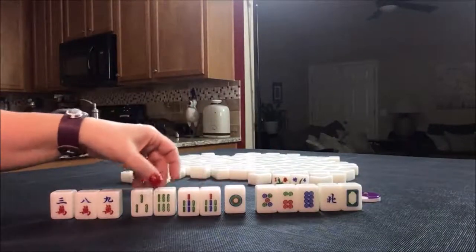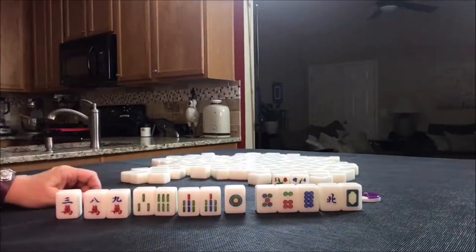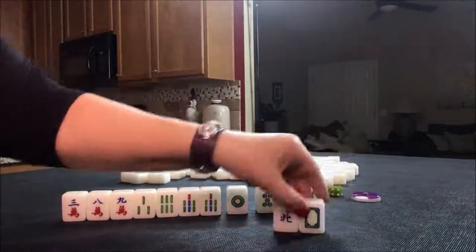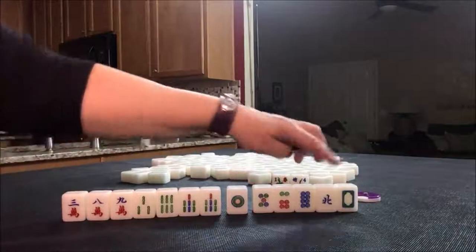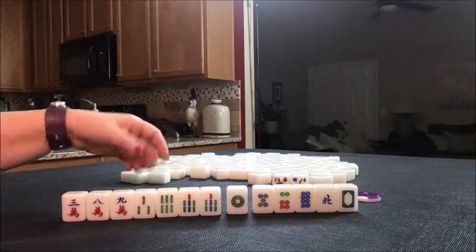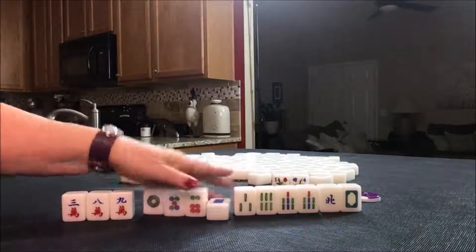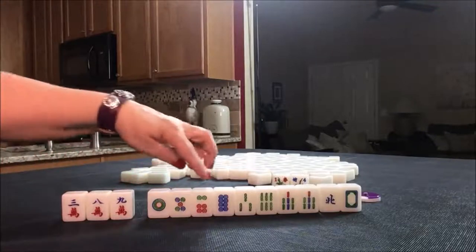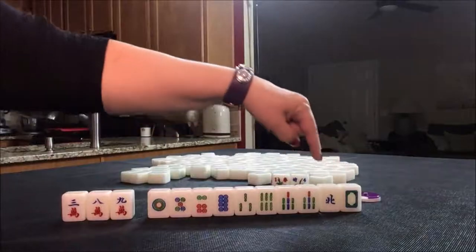We have a pair of sevens, a three, six, which is not helpful, but here's an eight, nine. We do have a white dragon and a north, which would be our seat wind. I would hold those and try to pair those up because each one of those can bring a fawn to the hand. Because this is a pair, I would probably hold that and see if we could pair up and do pungs, which is three of a kind. I would hold the dots in case chows came in and we paired up these for score.